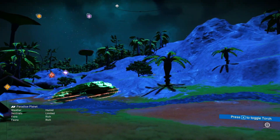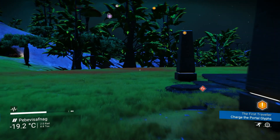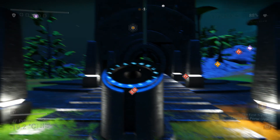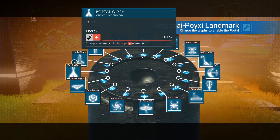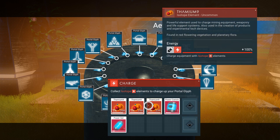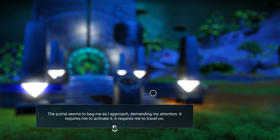We need to fill in those slots or repair the glyphs. I don't think we have enough to repair all of them - we need iridium. It requires a lot of iridium. One of them is half empty - of course it's that one. Oh yes, the portal seems to demand my attention as I approach, requiring me to activate it.